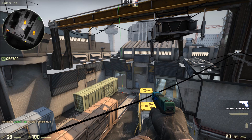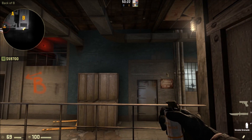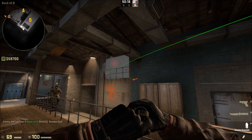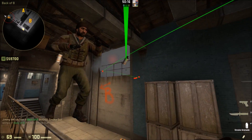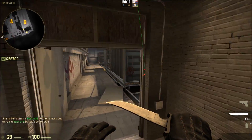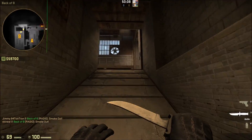And those are the smokes for A. I'll show you some smokes for B-site on Train. Coming to this corner in boiler, you're going to aim between that box over there and do a running throw. That's going to land between the two trains here, giving you a nice cover.